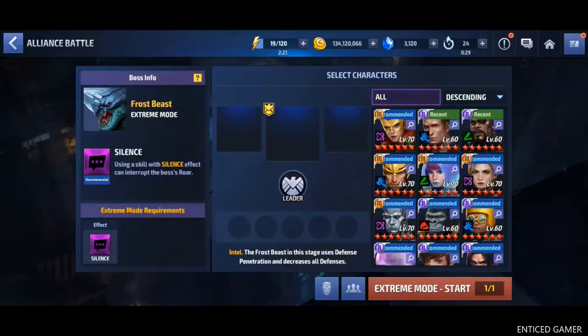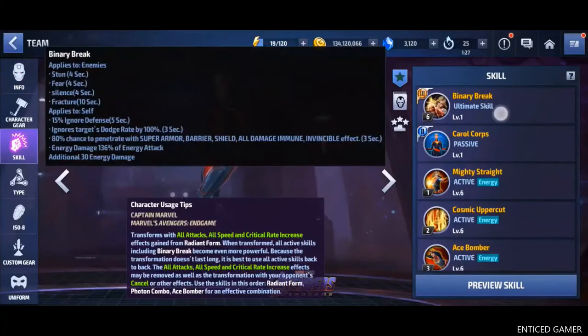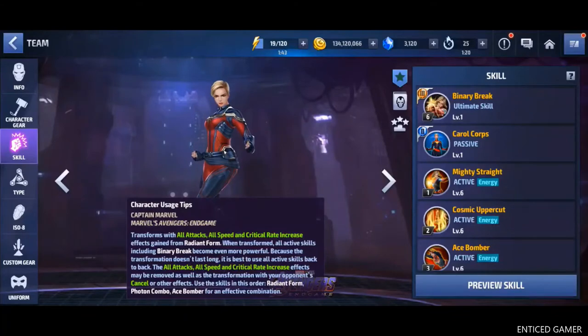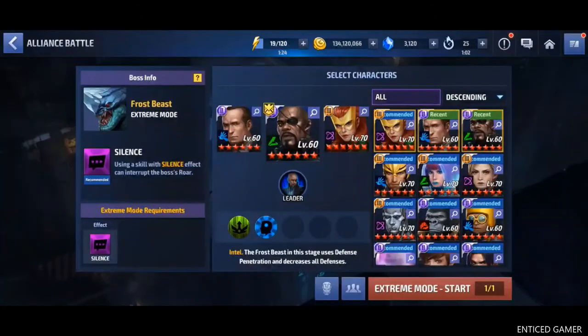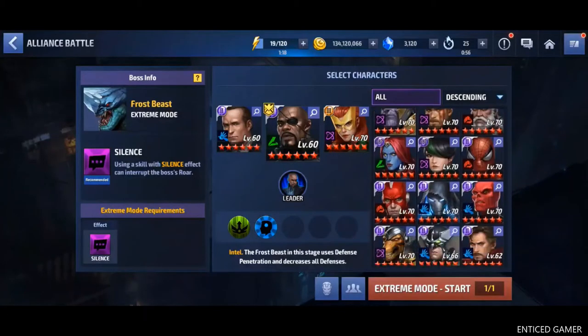Here on my left hand side, you can see the name of the enemy is Frost Beast and this is an extreme mode. Here it is recommended to use an attack with silence. I hope you guys remember my previous videos about the skills and their effects — only certain characters with certain skills will have silence. For example, let's go to characters like Captain Marvel and if you go to her tier 3 skill, here you can see 4 second silence. Some characters may not have silence. Let's go back. And here you can see as there are no type requirements, you can use all types of characters.